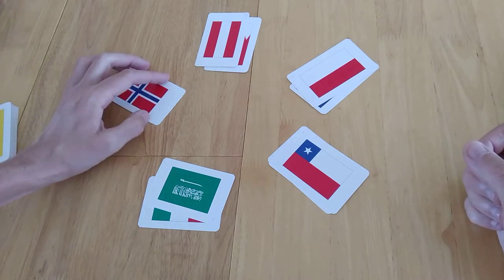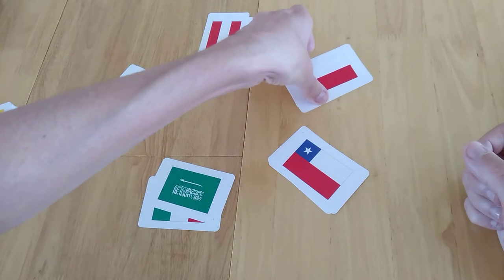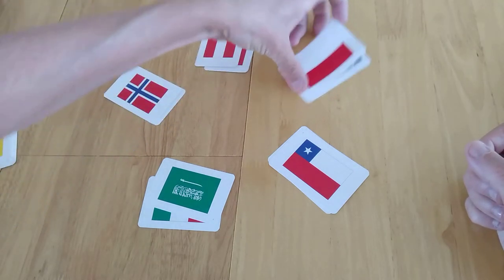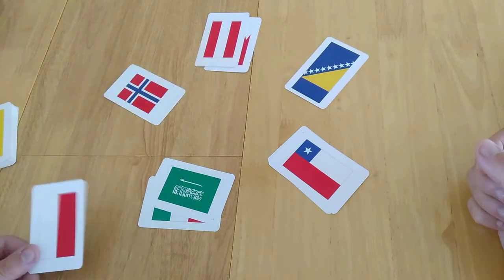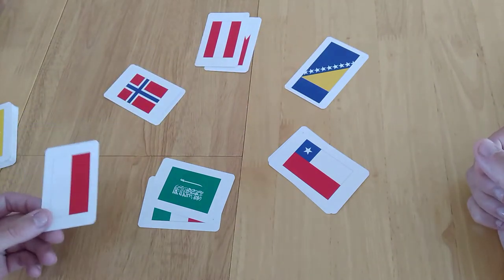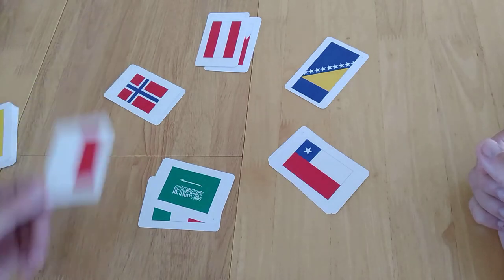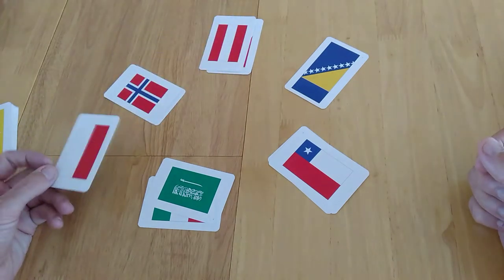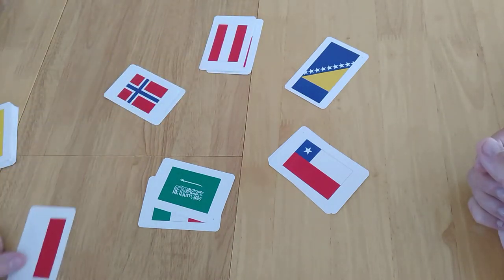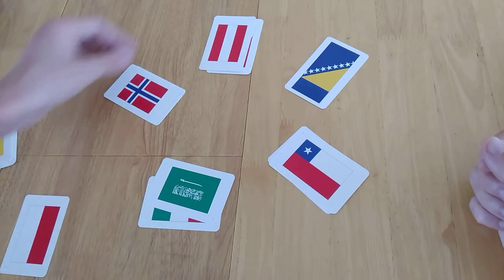We're going to go with Poland and Warsaw. What I do is basically take the card and if nobody else says you're wrong — it isn't Poland — then what happens is they need to give me one of their cards. On the first round you're not going to have any cards, but if nobody checks it, I don't even check it either — it just goes in front of me. It only gets checked if someone says you must check it.